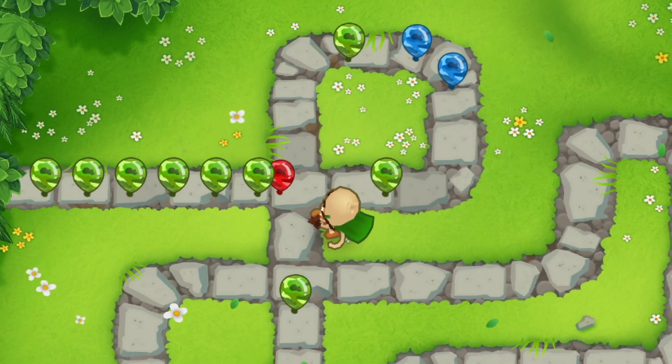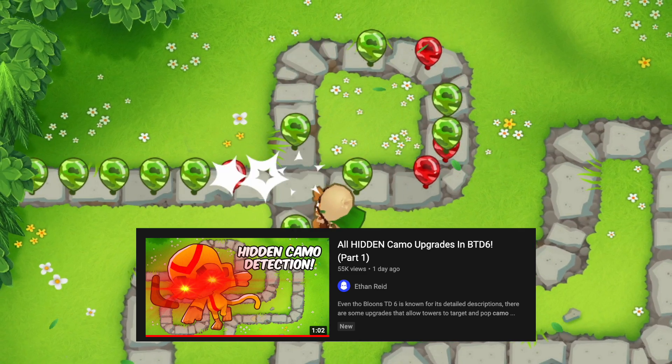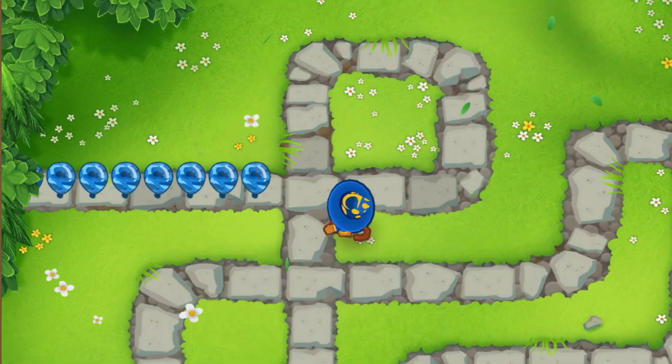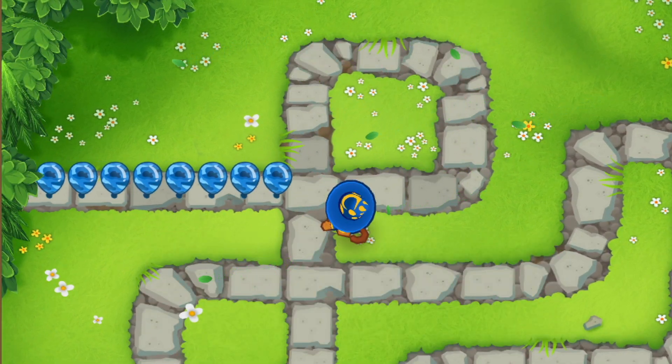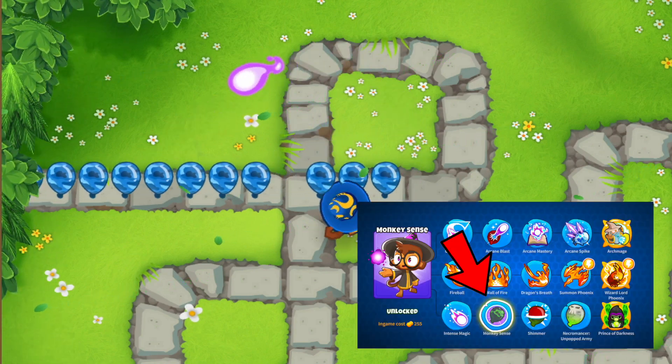Let's talk about more hidden camo upgrades in BTD6. If you missed part one, I'll make a link appear at the end of this video so you can check it out. Let's get right into it, starting with the wizard, which is a tower where all of its paths can see camo bloons even though the actual camo upgrade is in the bottom path.